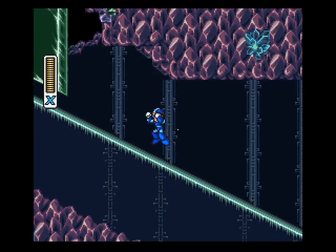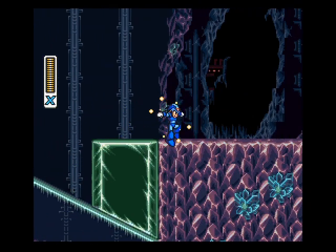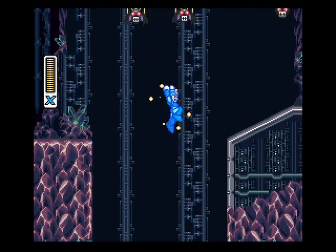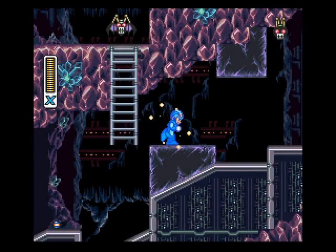Time for some crystal riding here. Even though I don't need the thing that's up here, it's fun to grab anyway. The helmet's down that pit to the left there, down that way through a hole. Pull a charge silk shot and that will get you some stuff.